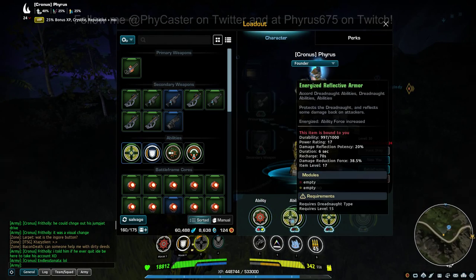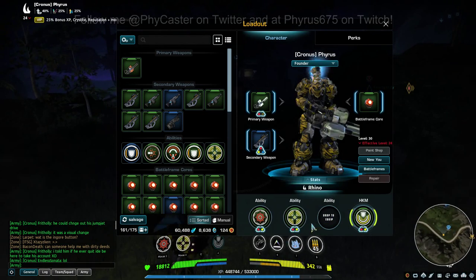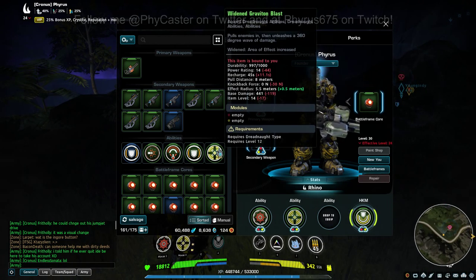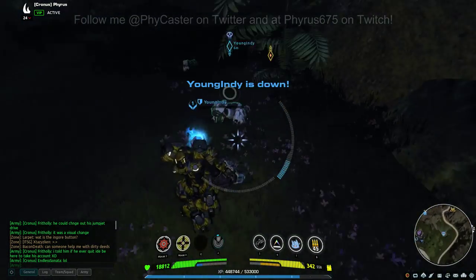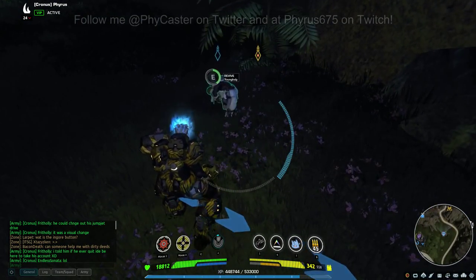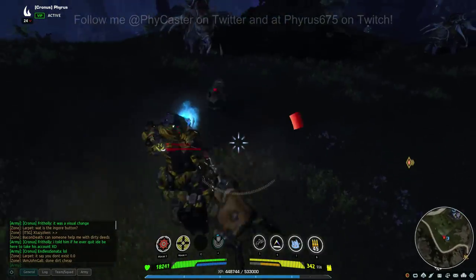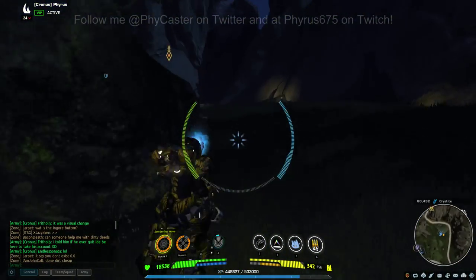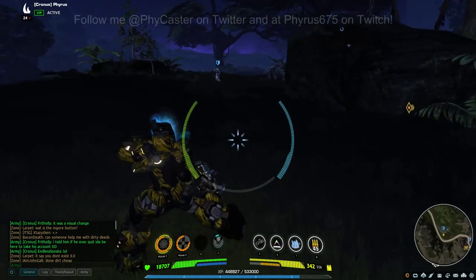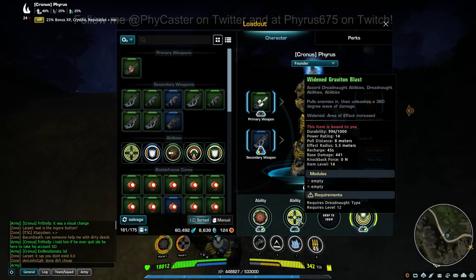Unfortunately, you can't put your Repulsor Blast in this lineup alongside Graviton Blast, because Repulsor Blast is under the same ability family as Graviton Blast. So you can't have two Repulsor-type abilities at the same time — they won't allow you to have both, even though one is modified and one is not. Its knockback force is listed as zero, which confirms there's no knockback.